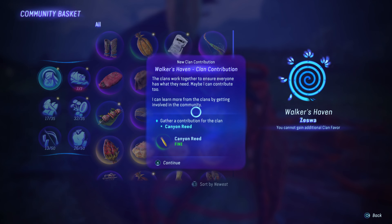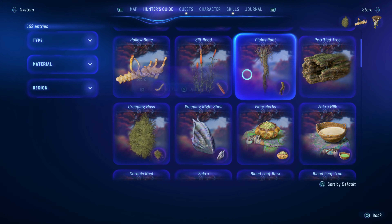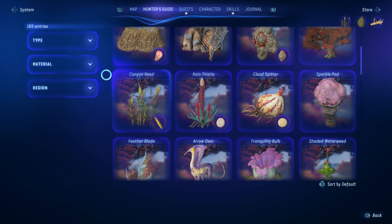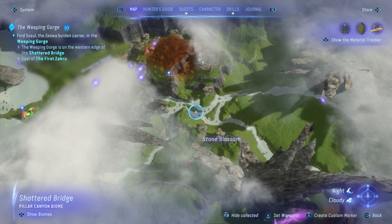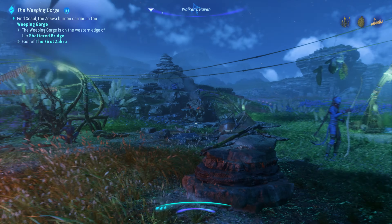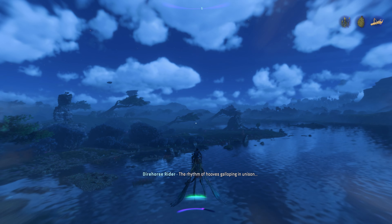We have this community basket — they are looking for a canyon reed of fine or better quality. I think we need more scouts. So let's look at our hunter's guide. There's silt reed... where's our canyon reed? There it is. Most commonly found in water in the pillar canyon biome of the upper plains — that's where we're going. But on the way, let's look for some other stuff. I believe there's a field lab near here that we can power on.